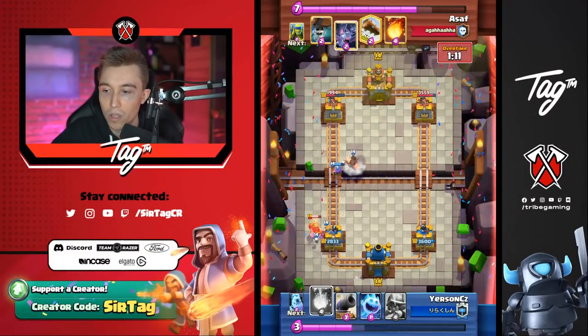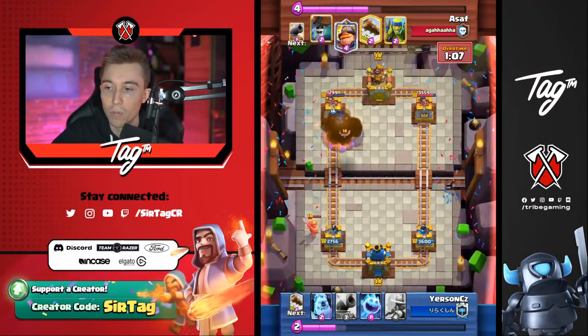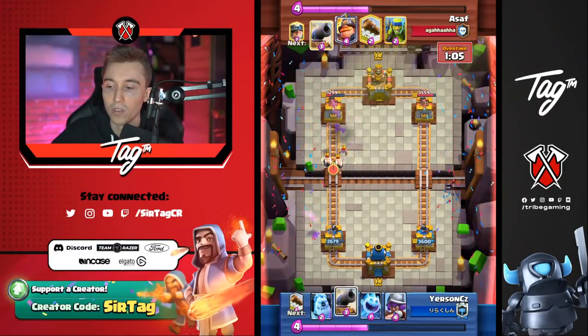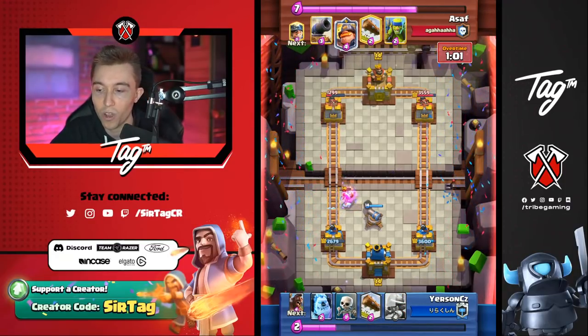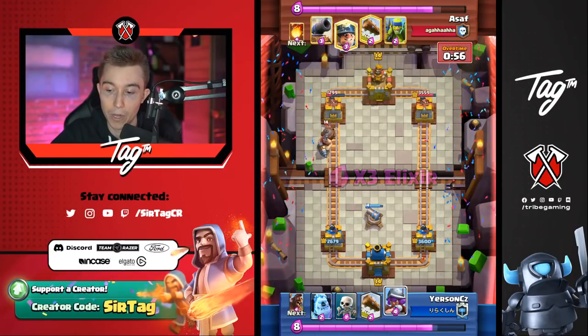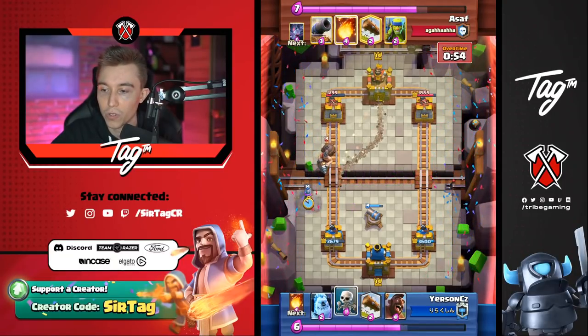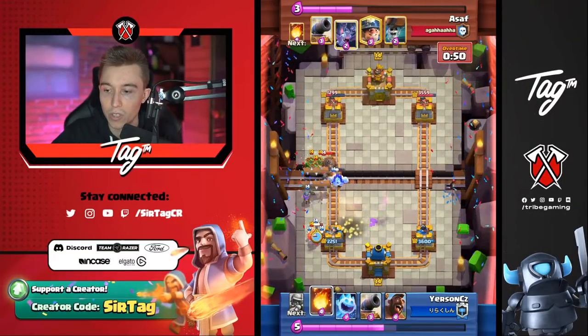He drops the Hog Rider in the middle, making sure that if his opponent was going to Fireball, he wouldn't be able to hit it. That's why he dropped it in the middle — he doesn't want to let his opponent Fireball on top of the Musketeer and Hog Rider at once. Mighty Miner is building up a bigger push, but it's not super scary as long as he puts the Musketeer up higher so his opponent can't Fireball on top of the tower with the Musketeer.